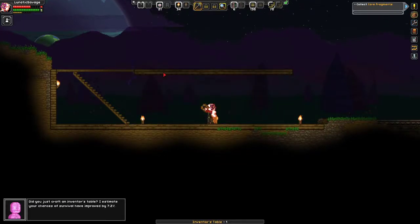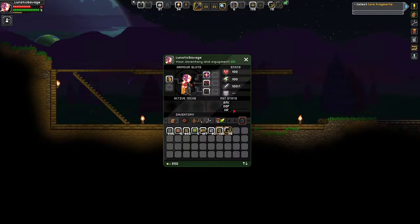Inventor's table. Did you just craft an inventor's table? I estimate your chances of survival have improved by 7.2%. Hmm. But if you increase zero by 7.2%, isn't that still zero? Well, I'll leave it up to the mathematicians.